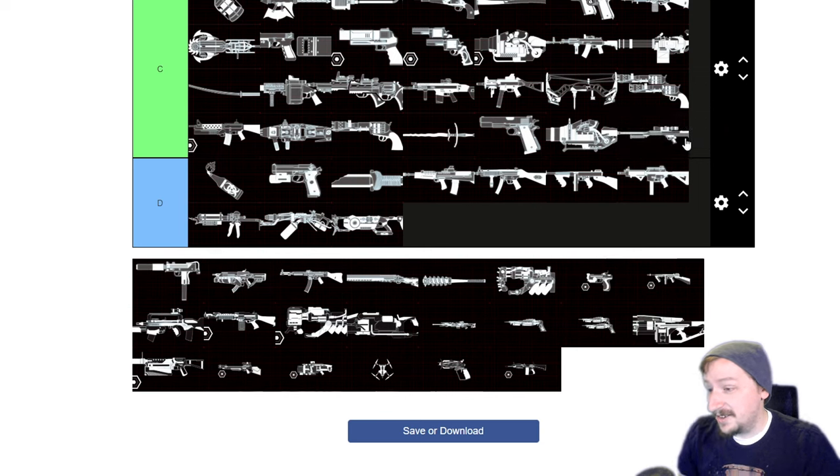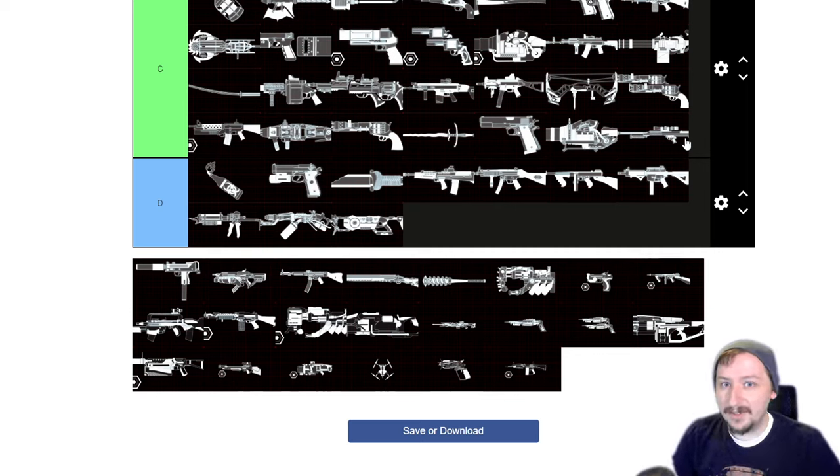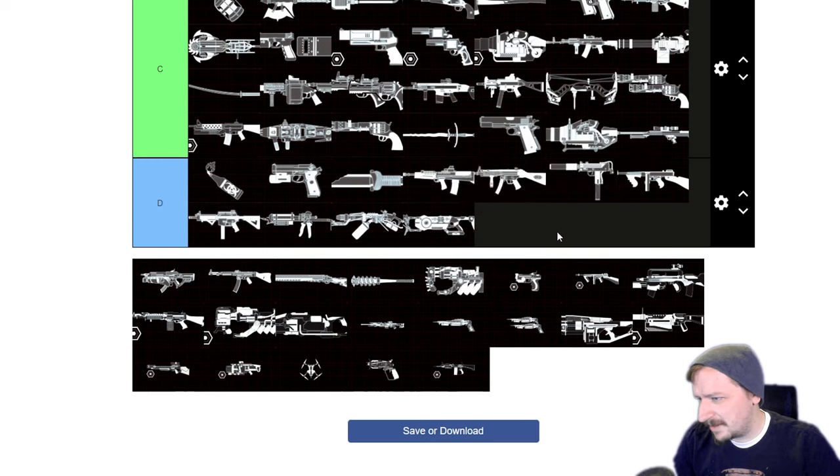The 50 Cal is C tier — even though it's probably best on Survivalist because you have the extra weight, it's still just not a great weapon in general. It weighs too much, costs too much, and the ammo is super expensive. You can pair it with something like the M4 Shotgun or Kaboom Stick for a super strong boss wave weapon, but that's really the only area it shines. The Mac 10 is D tier — I don't think you would ever take it. There's no reason to take it for the weight and price; you can get something better and more efficient.